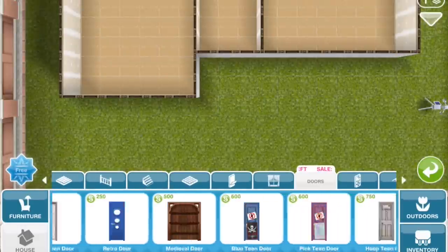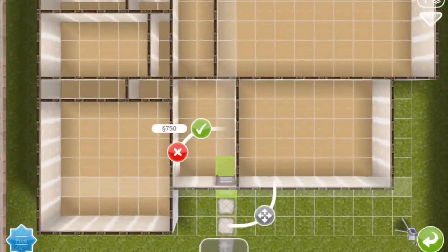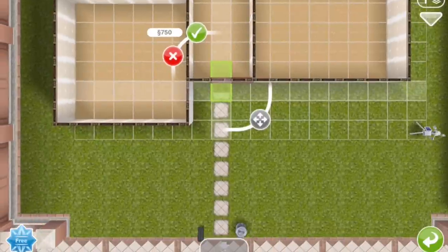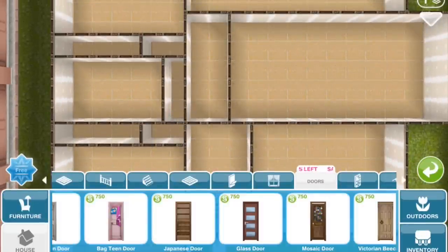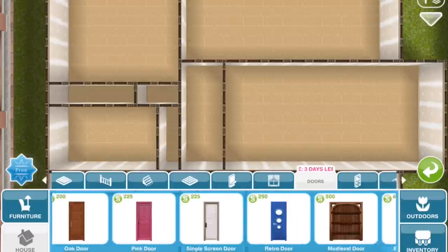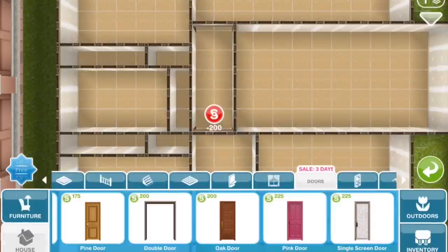So for doorways, I'm going to do a double front door. The way you get the handles to sit next to each other is place the door, then tap the square on either side until the handles rotate the direction you want them to go. And then I'm just going to put open doorways throughout to signify spaces where you can just walk through.